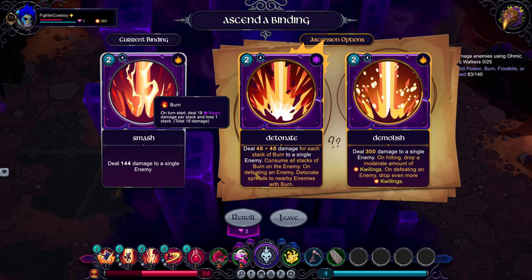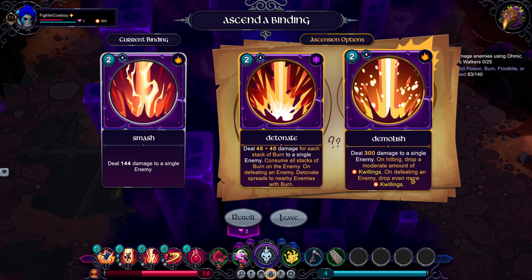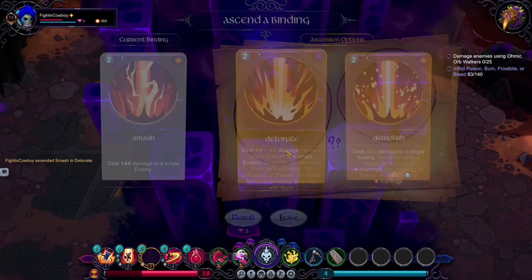Detonate has some really strong potential. The idea is we're getting damage for every stack of burn. Keep in mind this is going to do five stacks of burn, so that's already going to work really well. On top of that, this will consume all those stacks, detonate it, and cause it to spread — turning this into a very potent ability. Demolish, of course, is going to get us a ton of Quillings and just flat-out damage, 300 damage. In this particular case, I don't have a lot of sources of burn just yet, but I could get some via Bonk. Let's go Detonate and see if we can make it work.